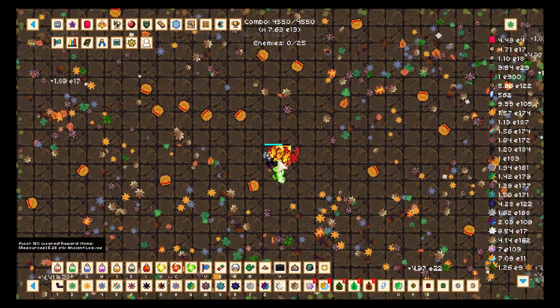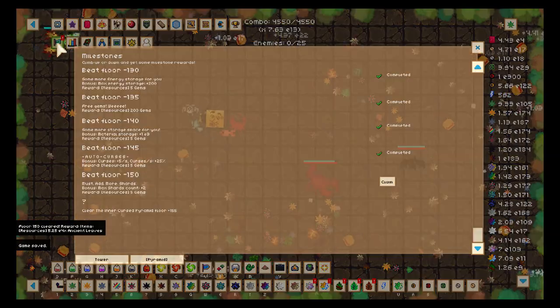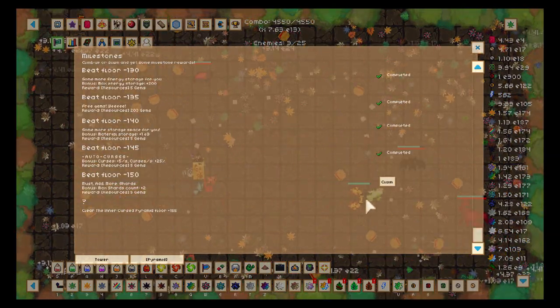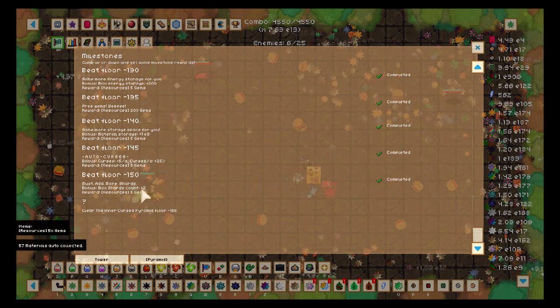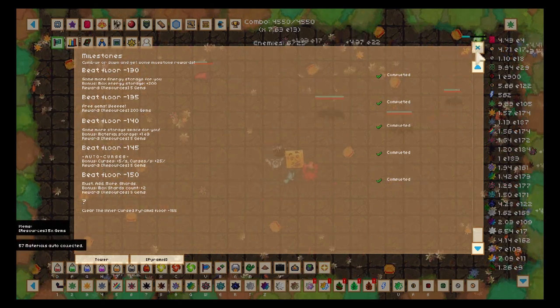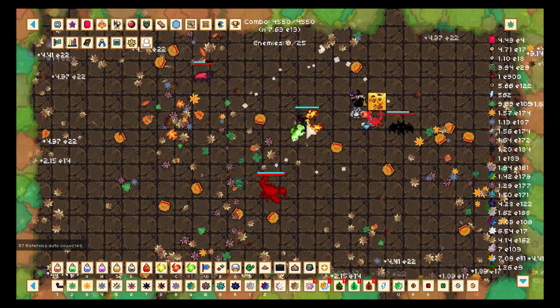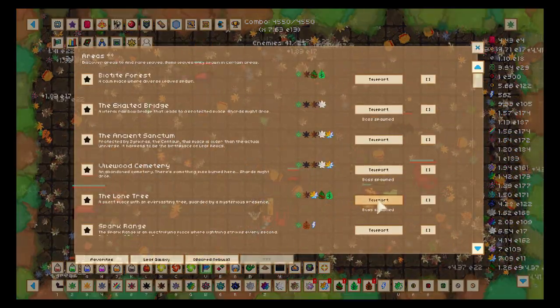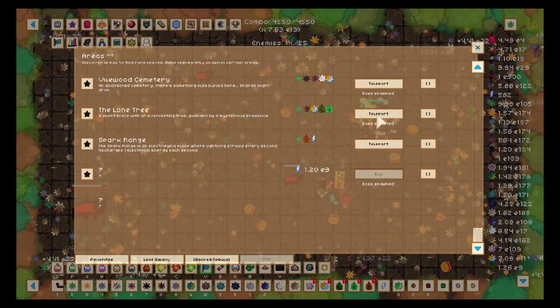We can beat Floor 150, but I don't one-shot the boss, which means I cannot beat Floor 155 yet. It gives me two extra shards — that would mean we're now at 17 for each leaf, so I'll take the opportunity to improve my DPS leaf set.